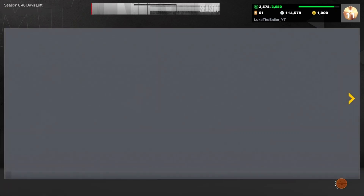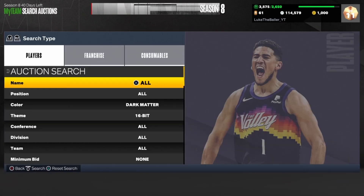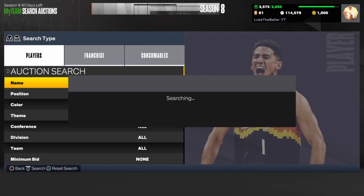Pick up LaMelo Ball for 7,000 MT and below, then throw him up for 8,500 — he will sell very quickly. If you see Chris Taps Porzingis on this filter, please pick it up — it's going to be a guaranteed 20,000 MT or higher profit. This is an amazing filter, super active, and it's a budget filter — you only need 8,500 MT to get started.